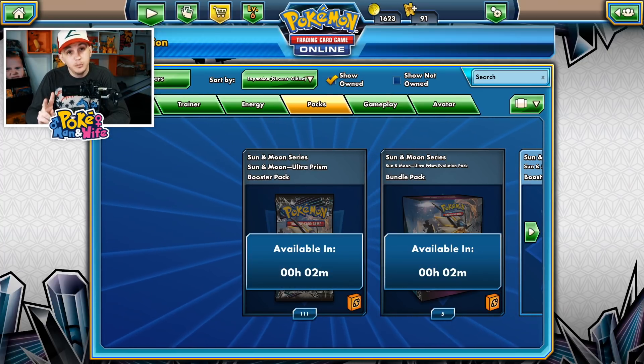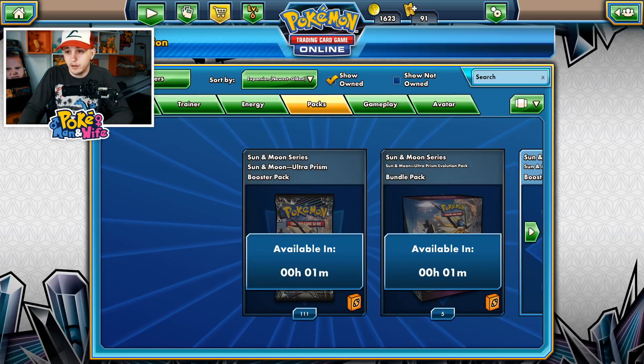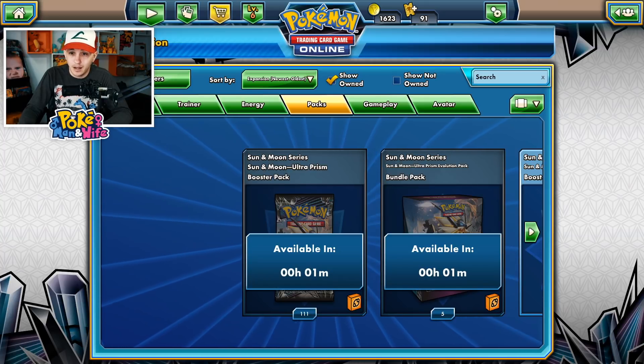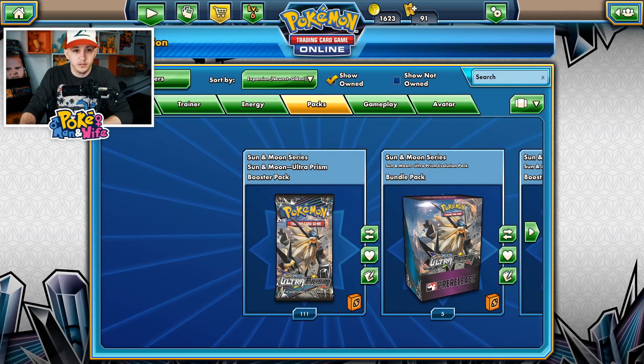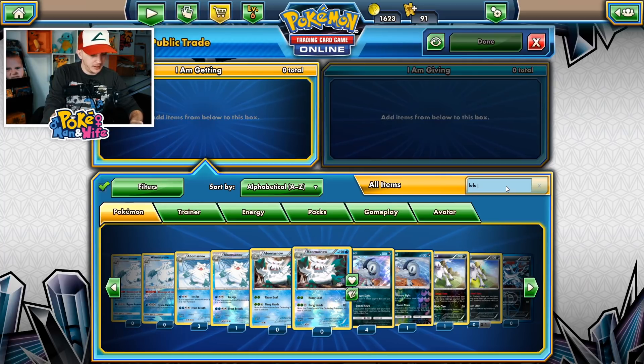Two minutes now. One thing you want to keep in mind is you want to have plenty of coins because you're going to be creating a lot of listings, and listings cost eight coins for eight hours. There it is — it's live! Alright, good luck, here we go!